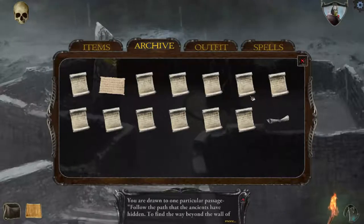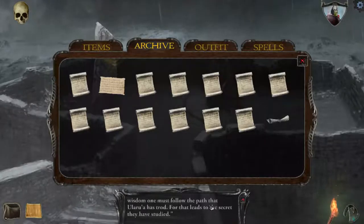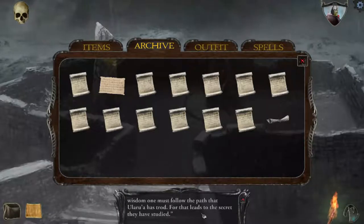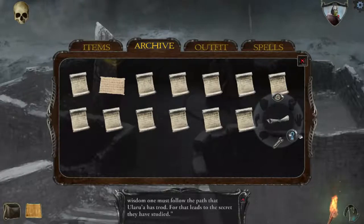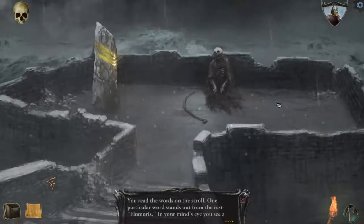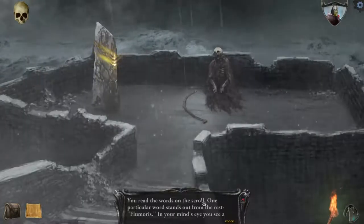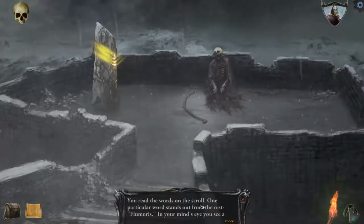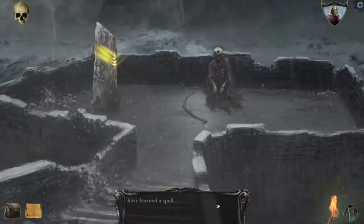You are drawn to one particular passage. That reminds me of paper sorcery — you're drawn to this one piece in a giant tome immediately. 'Follow the path that the ancients have hidden. To find the way beyond the wall of wisdom, one must follow the path that Alluros has trod. For that leads to the secret they have studied.' And the other scroll: you read the words on the scroll — one particular word... In your mind's eye, you see a glyph glowing with power.